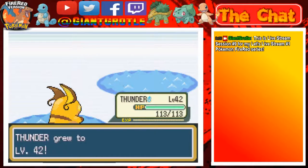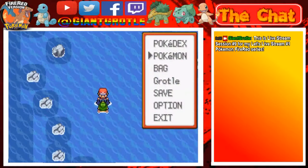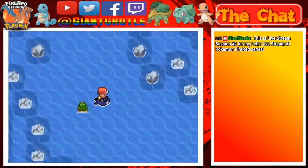Yeah, Thunder's at level 4 too - awesome. Switch to Phoebe now and let's continue on.